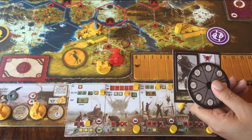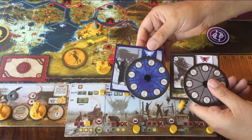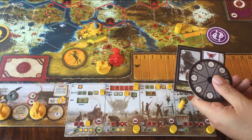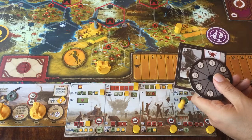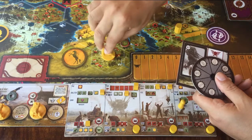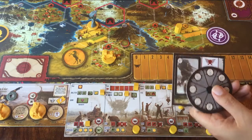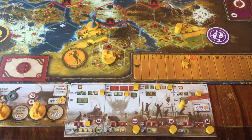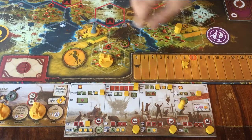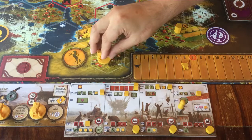When both players are ready, you reveal the dials. Whoever has the most power wins the fight. The winner stays where they are and owns any left behind resources. The loser has to take everything back to home base. If you chased away any little wooden workers, you lose that much popularity. If the player who lost the fight used at least one power, that player can take a new yellow card from the deck.